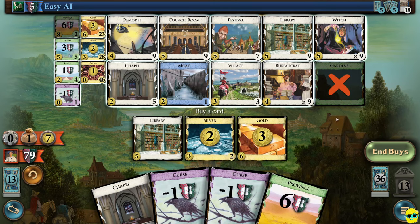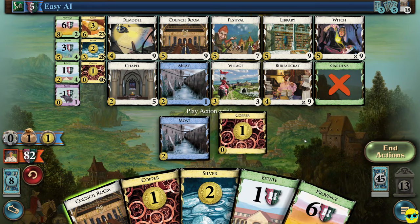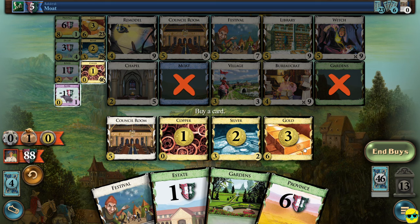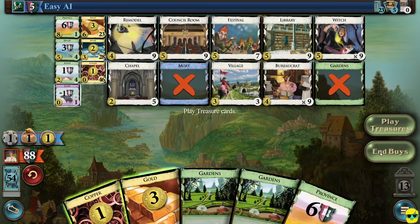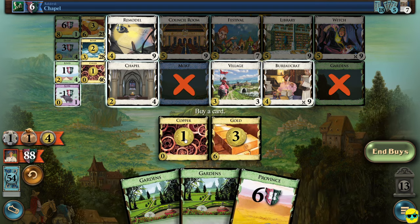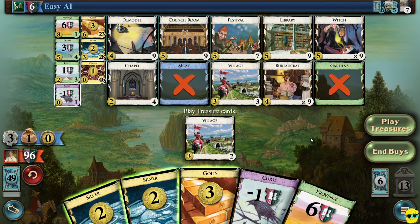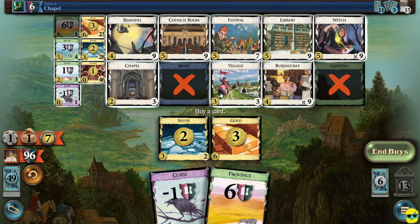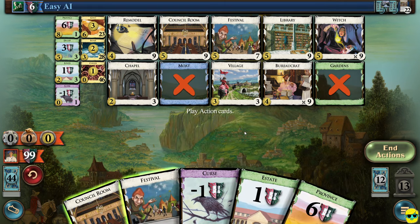There are two piles empty. The province pile is not empty — I just can't buy from it. So two piles are empty. If any more empty, the game is over. I'm going to buy a duchy to pad our lead a little bit. Play money — we've got seven. I could buy villages and chapels to try to empty piles and win more quickly, but I'm just going to buy an estate. We'll end the turn. Play treasures — I only have one money, so I'm just not going to buy anything. Our deck is basically all victory points at this point.